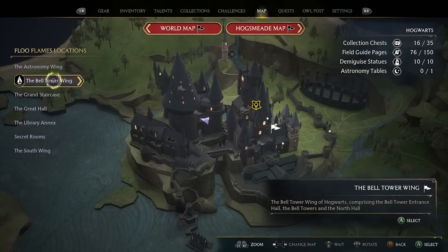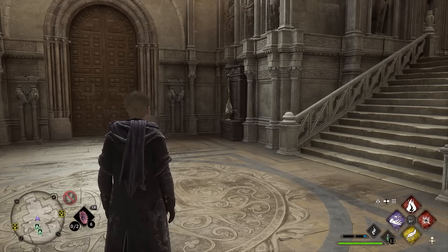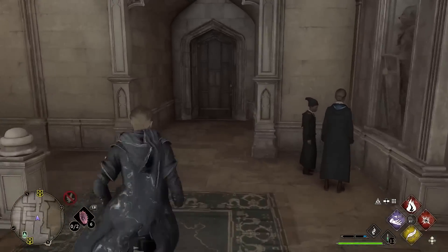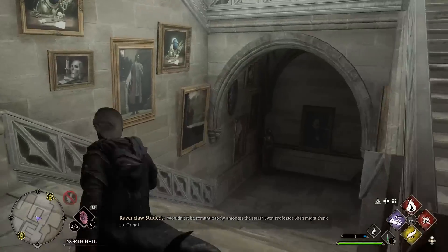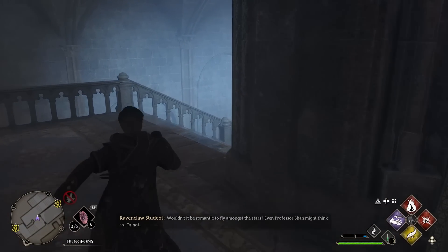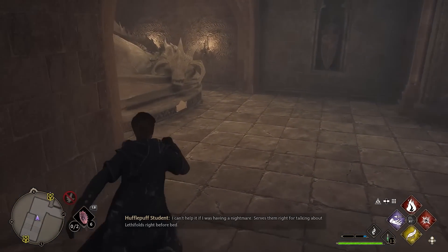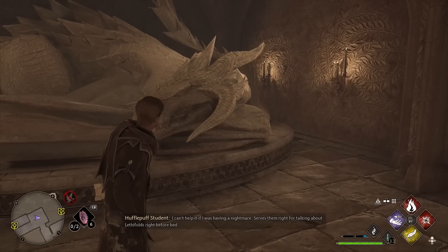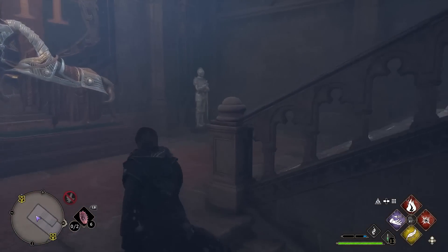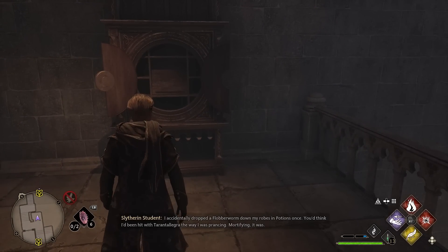For key number 14, we are going to the Bell Tower Wing and Bell Tower Courtyard. Go up the stairs to the left and through the door, then down the stairs through this door. Follow it around and come down the stairs again. When we come back on ourselves, there is going to be a sleeping dragon and the Dedalian key will be here. It then travels up the stairs and you will see the cabinet right there in front of us. That is key number 14.